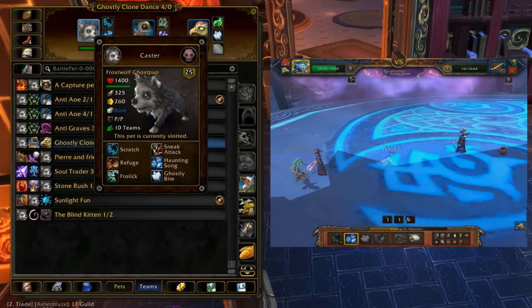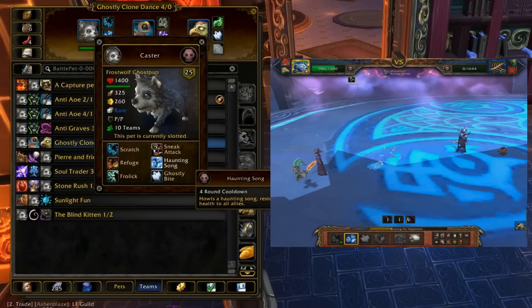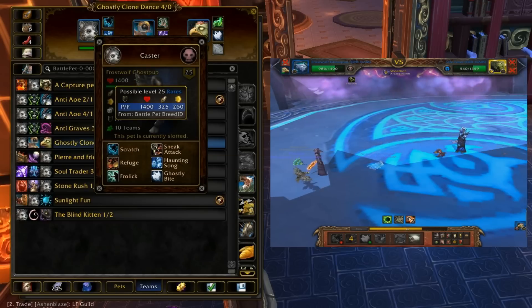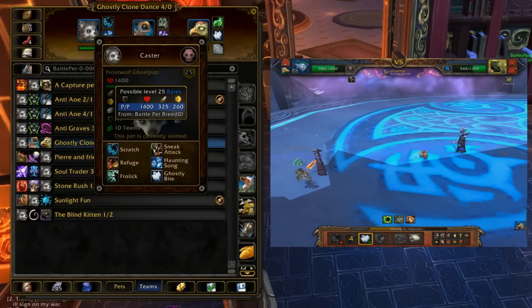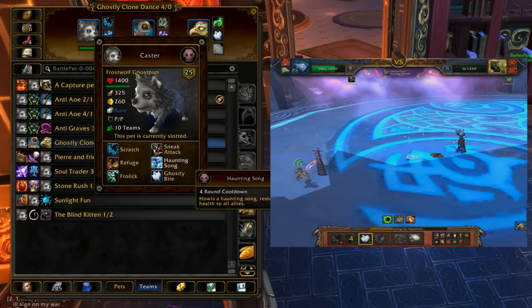He's an undead pet, which means he's got the overpowered undead racial where he's immune for a turn once he dies. His stats are really nice — 1,400 attack is baseline for any PvP pet, which means he's not too squishy and he's not tanky at all. His power type allows him to heal for a lot, which makes him really great.